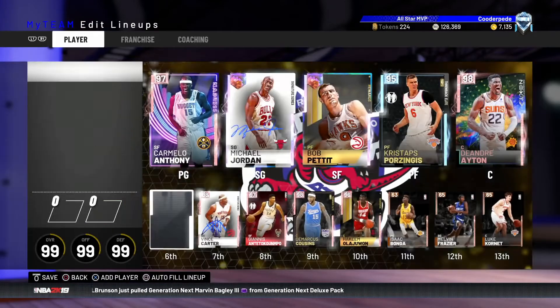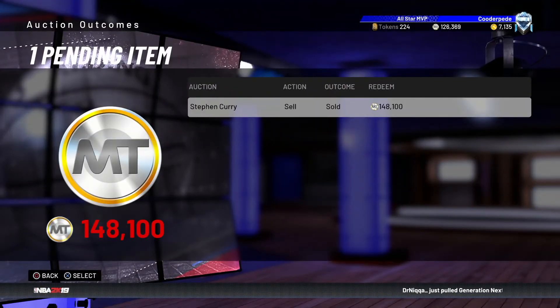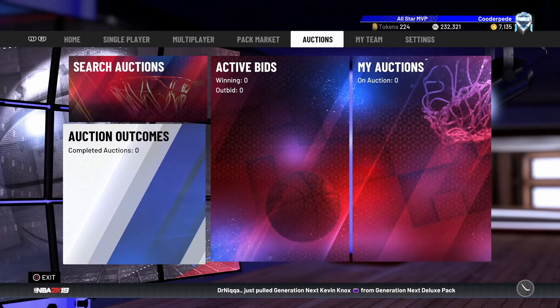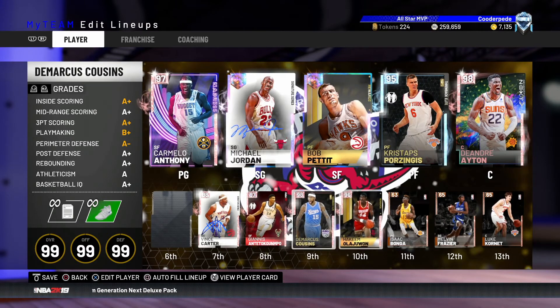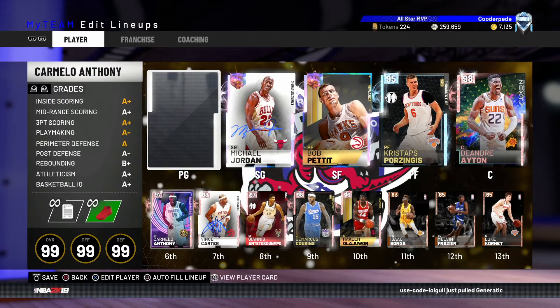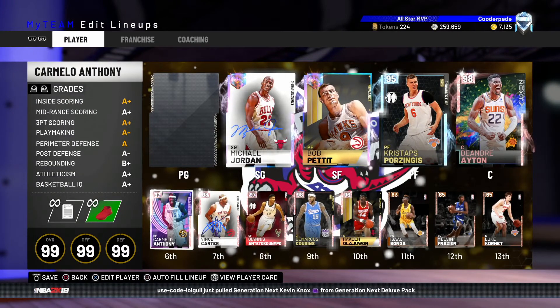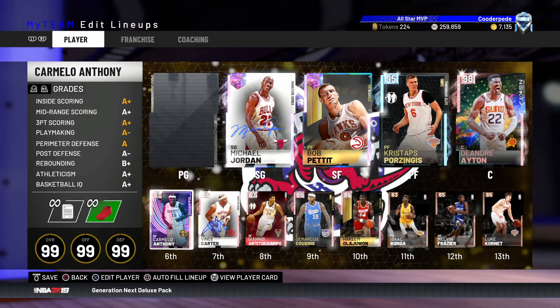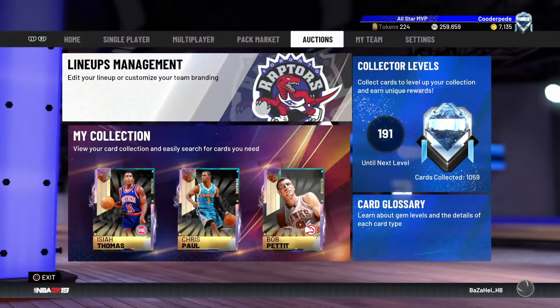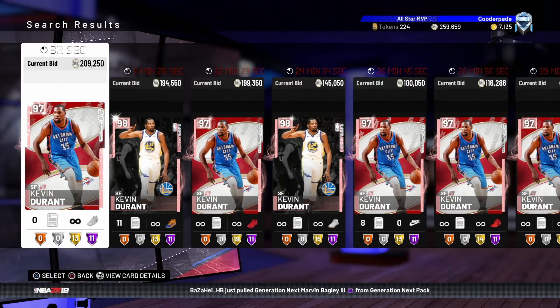One bit of news from yesterday's video: we do have an empty slot in my squad. I got a few comments saying to sell Steph Curry and I did indeed sell him — got 148K for him, about what I paid, so probably lost a bit on tax. We've now got a spot open at the starting point guard position. Melo will move to the bench at point guard. With people running Penny, Magic, Ben Simmons, and Giannis these days you really do need someone with a bit of height, which is why we had to let go of Steph Curry.